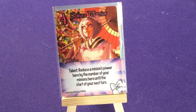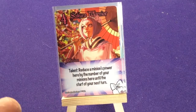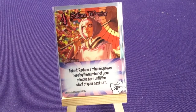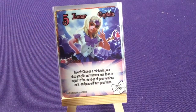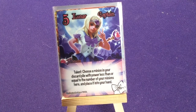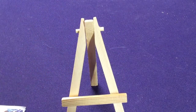Sakura Warrior — for those who know, it's not a reference to Sakura from Naruto; it has to do with handmaidens and cherry blossoms. Talent: reduce minions' power here by the number of minions here until the start of your next turn. Finally we have Lunar Captain, our Sailor Moon — choose a minion in your discard pile with power less than or equal to the number of your minions here and place it into your hand. These guys are all about summoning each other to form a team.